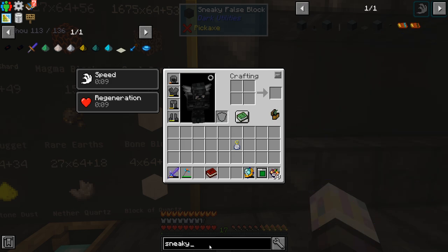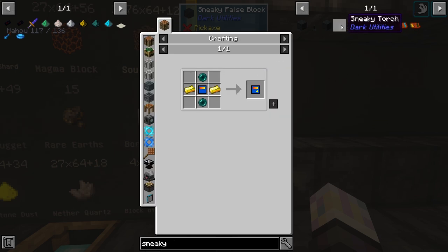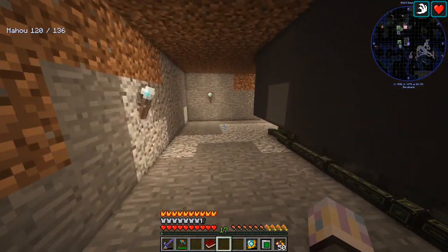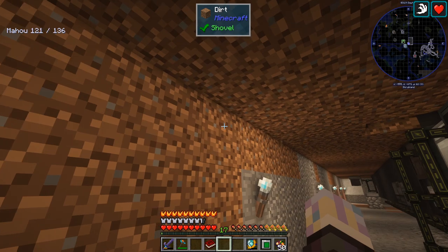Over here I have a sneaky false block. There are actually a bunch of these sneaky blocks — you place one down, use another block on it and it changes what it looks like. You can also do a lever, a torch. I've used torches in the past. There's even sneaky bedrock, which is kind of funny. Anyway, this sneaky false block I made — it's not too hard to make. I can just walk through this one and it gives me access to this back room so I can access all our machines and power more cleanly.